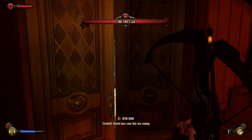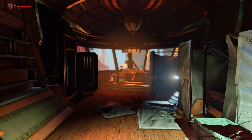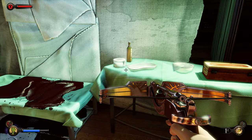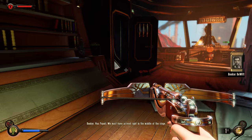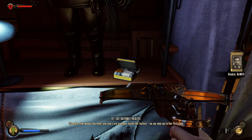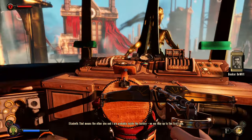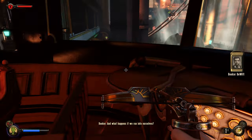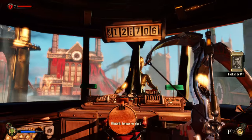Alright. You should have seen that one coming. Yeah, pretty much. Well, let's find Fink's lab then, I guess. Vox Populi — we must have arrived right in the middle of the siege. That means the other you and I are probably inside the factory, on our way up to the First Lady. And what happens if we run into ourselves? We won't. How do you know that? Because we didn't.